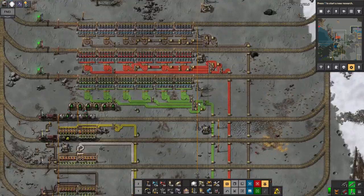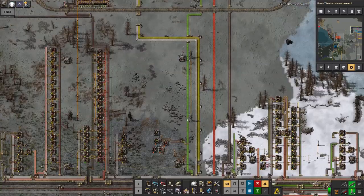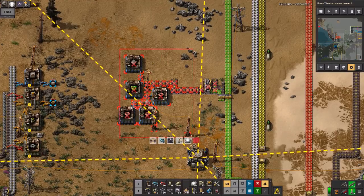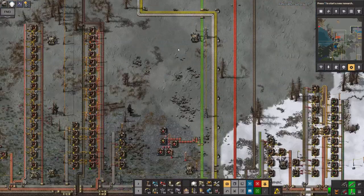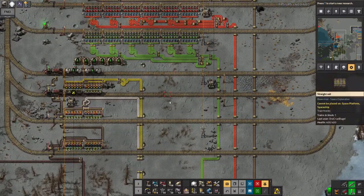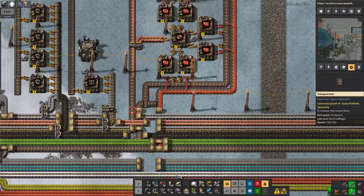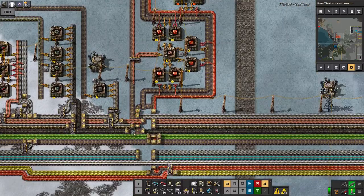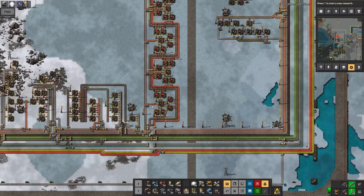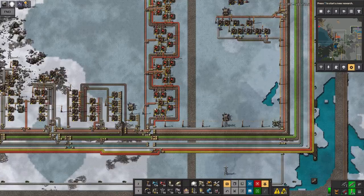Because I've got that up and running now, I'm also delivering all of the circuits onto the bus here. So I've ripped up the green circuit production that was here. This is where the original green circuit production on the bus was — now that I'm bringing it in by train in much higher quantities, I don't need to be building it here. Same goes for over here where the red circuits were being made. I've cut off the inputs for the copper, plastic, and green circuits so it'll just tick away and use up most of those resources before I rip it up.